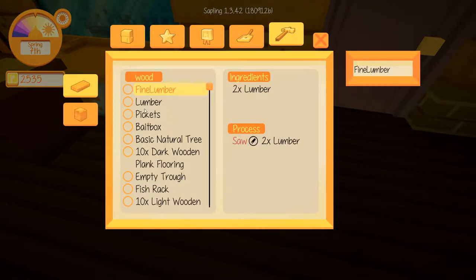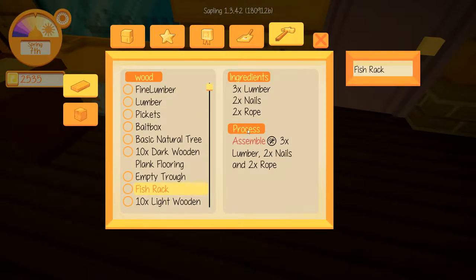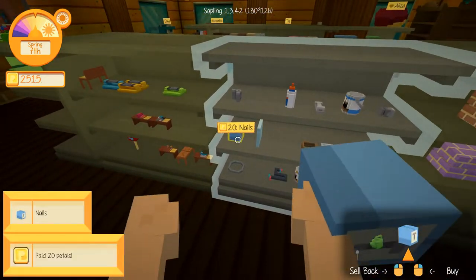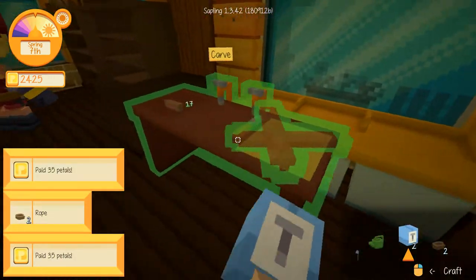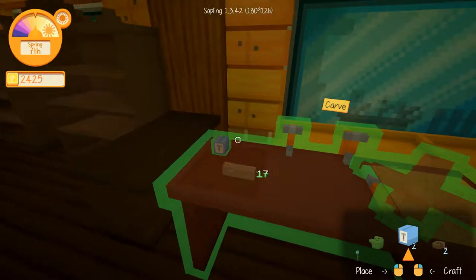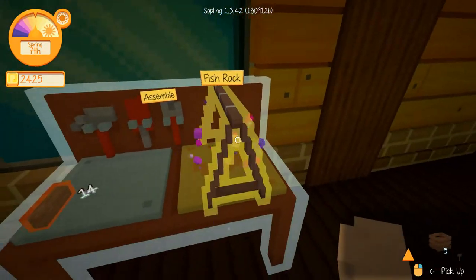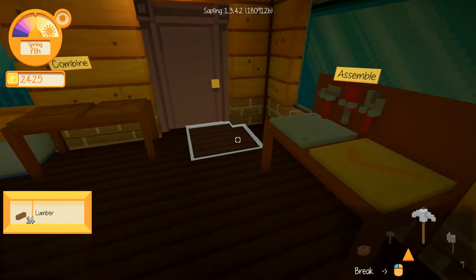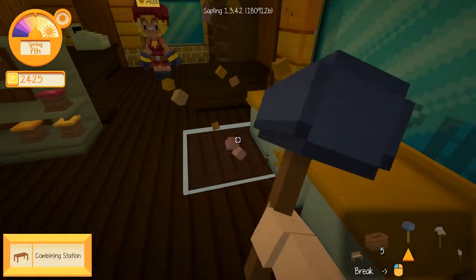Now we need the fish rack. The fish rack wanted three lumber, two nails, and two rope — sackcloth rope. It needed the assembler. So over here we need that, that, and that. Fish rack — this is all coming together. I think that's it, that's all we needed. So let's go ahead and grab our hammer, pick up all of our tables, and then we'll be good.